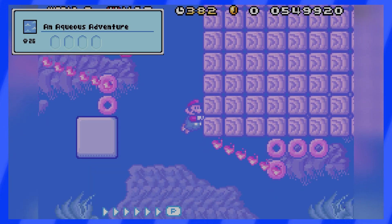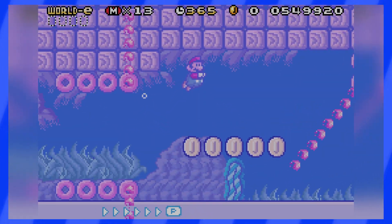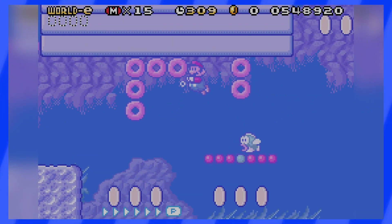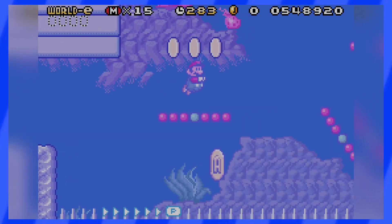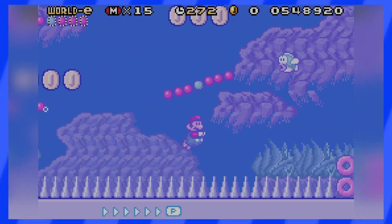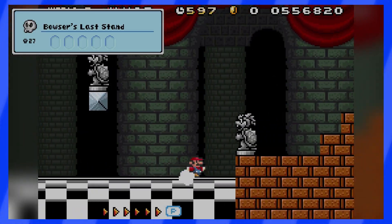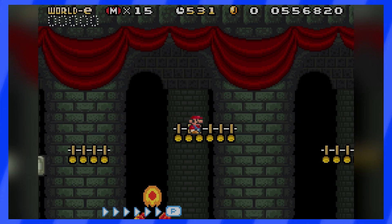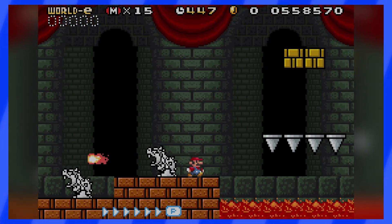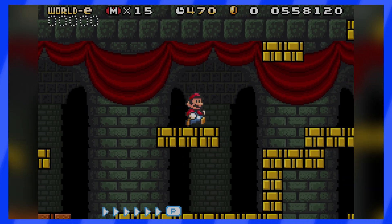Mushroom 26 is a very difficult level with lots of fire bars underwater and annoying coins all over the place. Some parts were insanely tricky, forcing you to swim between coins and those spinning bars that can send you flying at high speed. Eventually, after many tries, I did clear it. Mushroom 27 is a castle level — difficult because of lava, statues and other hazards — but for this quest it doesn't feature a lot of coins, so at least that's not an issue.